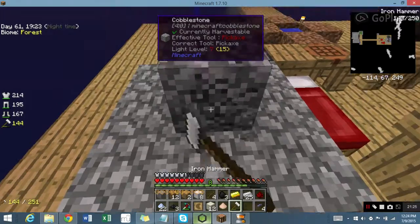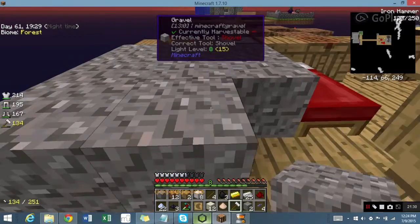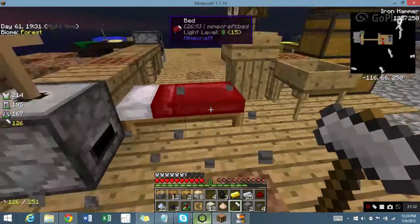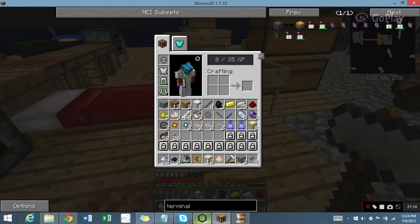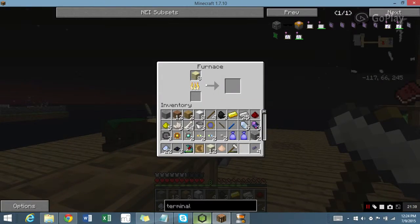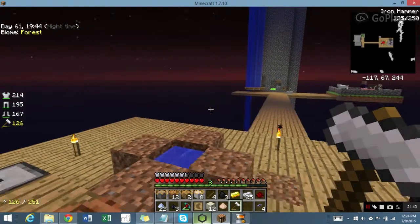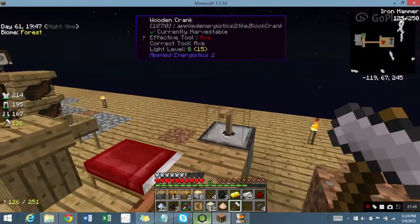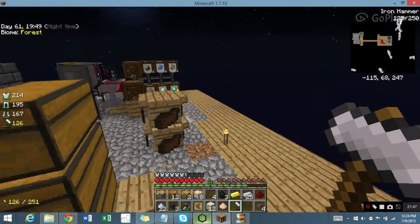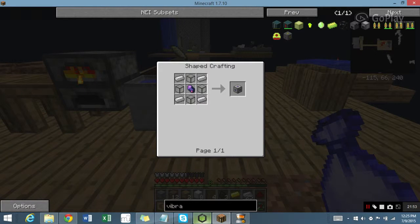I'm just gonna make eight — I don't care anymore. Throw this in, that's gonna smelt. I'll be back. I just remembered I'm going to need to make a Vibration Chamber for now in order to make this work. A Vibration Chamber just uses furnace fuel and it powers the computer — it's quite simple.